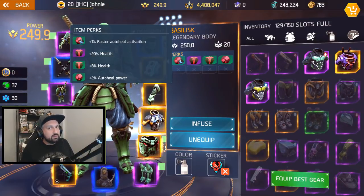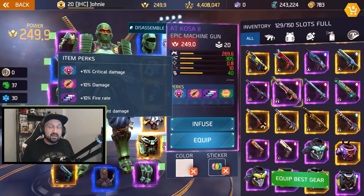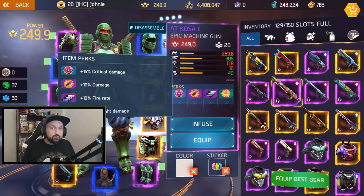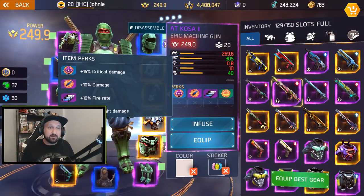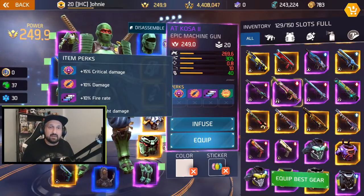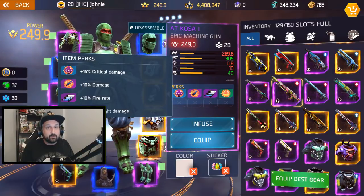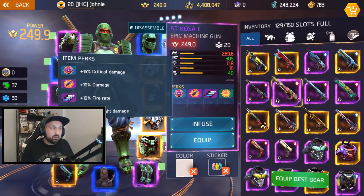One example I have is my AT Cosa — it's been my favorite machine gun for a very long time and now I could do infusion on it. It's got 15% crit, 10% damage, and 10% fire rate — those are the maximum numbers you can find on these perks. I don't have a bad perk on that weapon. I could swap iron sight for something else like damage to elites, but this is a weapon I've been using for months and I'm probably going to use the infusion system on it.